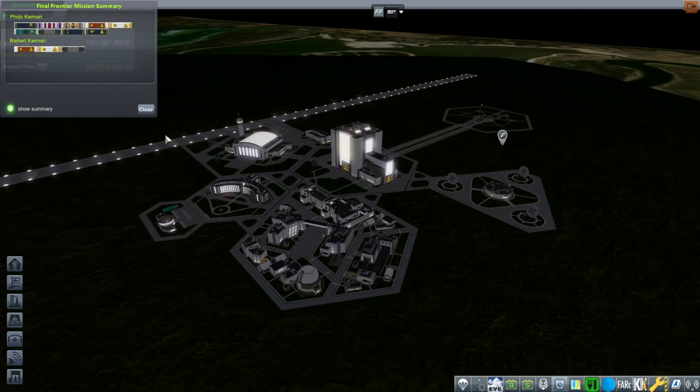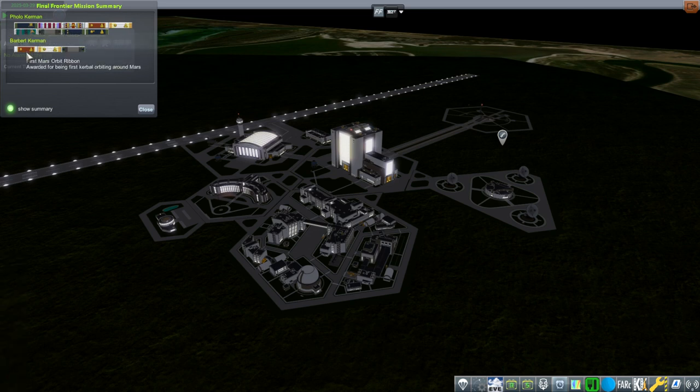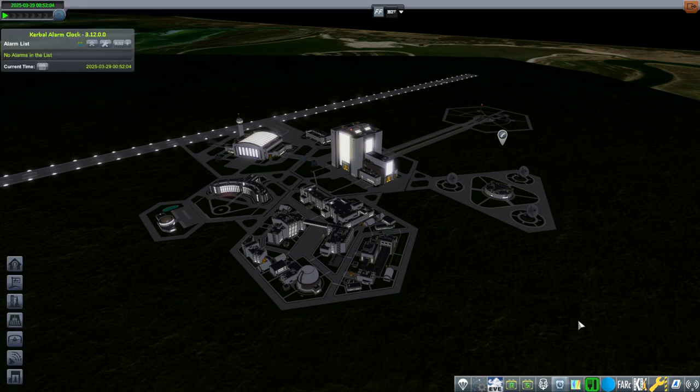Flo and Barbert have returned to Earth — it is 2025. We will proceed further in 1.12. Many ribbons were given out for landing on Earth. Barbert had presumably already landed on Earth before, but they both got the first Mars orbit ribbon, Moon sphere of influence ribbon, and Sun orbit ribbon. So with that, thank you for watching. I hope you enjoyed this video — please do press like, and if you have any comments or suggestions, please leave them in the comment section below. See you next time.